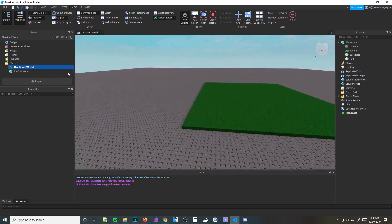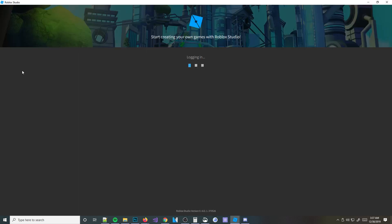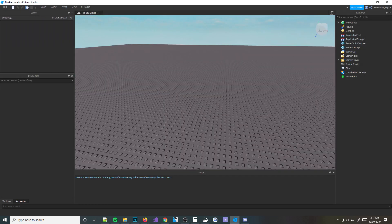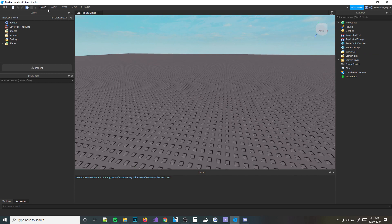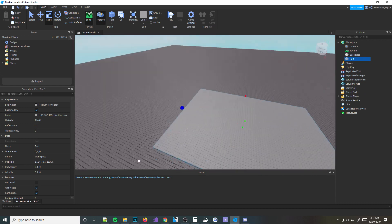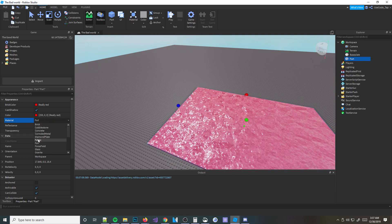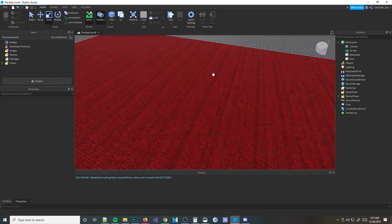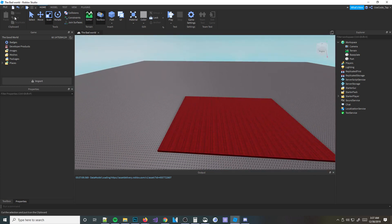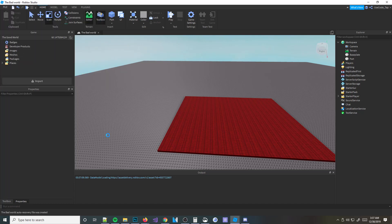Now I'm going to double-click this one and it's going to open up this place in an entire new Roblox Studio session. Now I can edit this world — obviously it's going to be a blank base plate right now because we just created it. I'm going to add a little bit of lava so we know this is the Bad World. It doesn't have a real lava material but you get the point. Now that I have this, I'm going to publish that real quick — I'll hit Publish to Roblox and now it's saved.